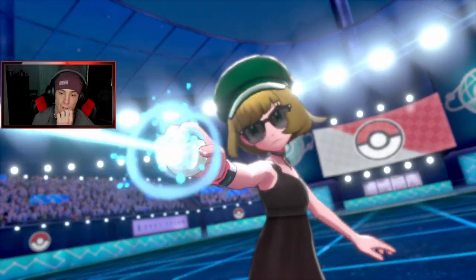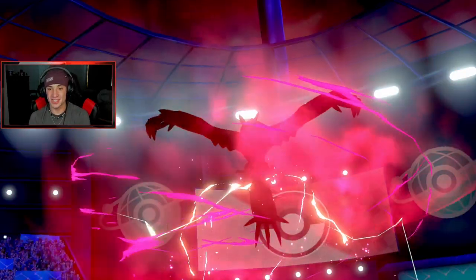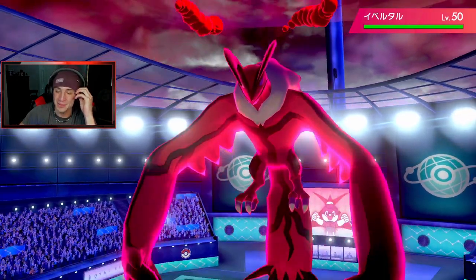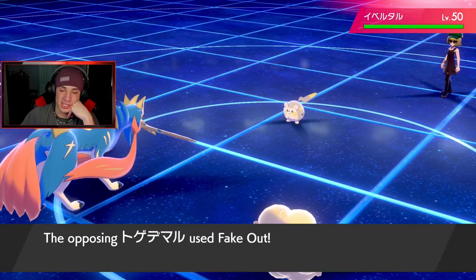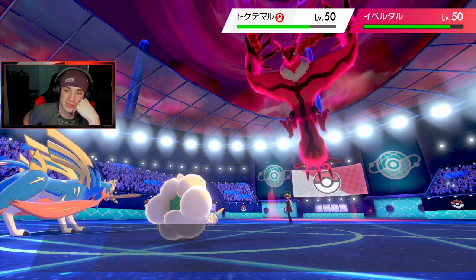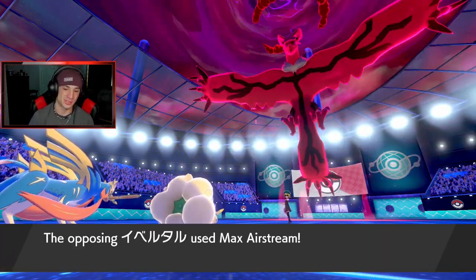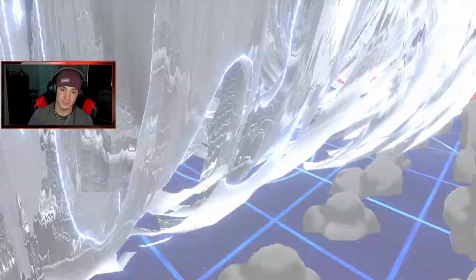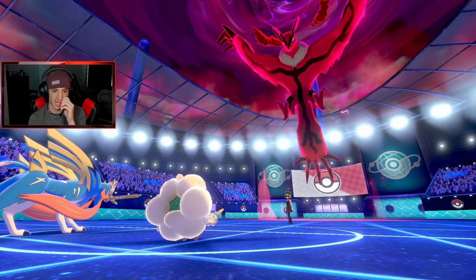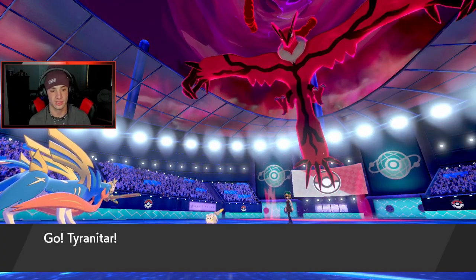He's Dynamaxing! He's throwing me a curveball — I did not think he was Dynamaxing with Zacian on the field. And Whimsicott, you're done. He's always gonna Fake me out. And this isn't a King's Shield policy — please tell me it's not policy. It is! Oh no, Togekiss is an absolute beast. Airstream's coming through on Whimsicott. He might Nuzzle me next turn, or just swap. I think I should get out Tyranitar — Dynamax him and throw that Rock onto that spot. Just swapping into Incineroar on the Togekiss slot.